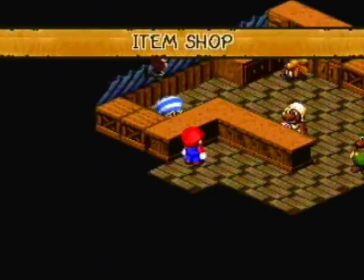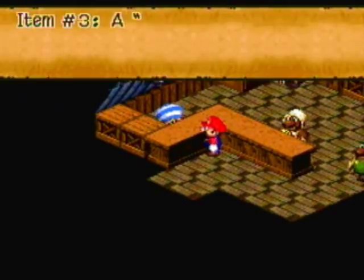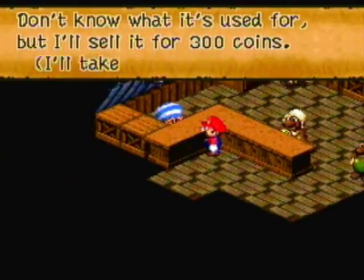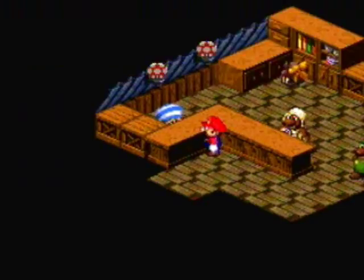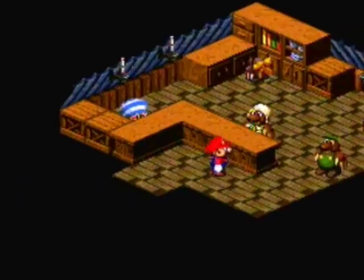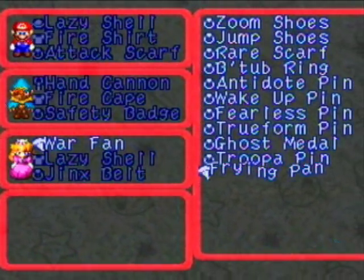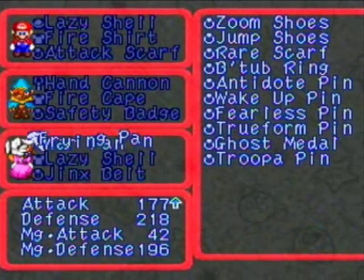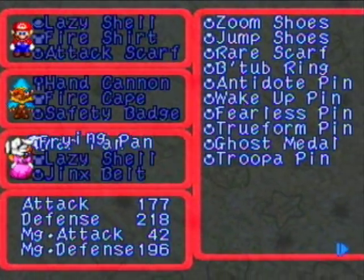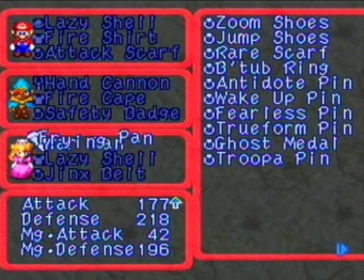I've just come back to Molebitville really quick to buy this item. The guy who searched out stuff from the mines now has the metal plate for 300 coins. I don't know where you'd find a metal plate in that mine — but what that actually is, is a frying pan, which is Peach's ultimate weapon. It raises her attack all the way to 177, which is actually stellar, considering she has a laser shell which lowers her attack.